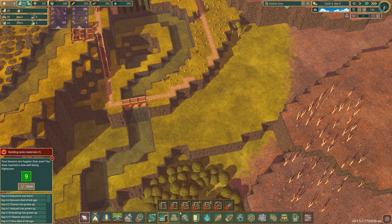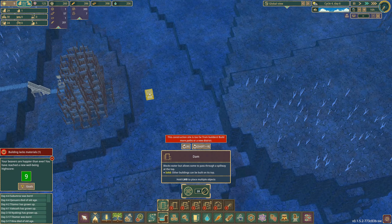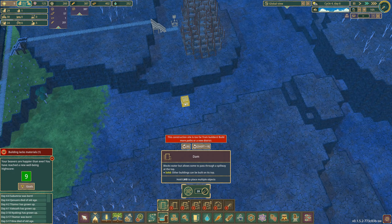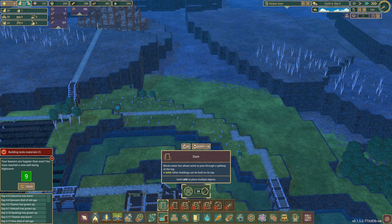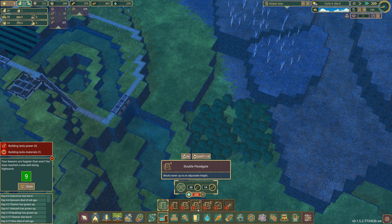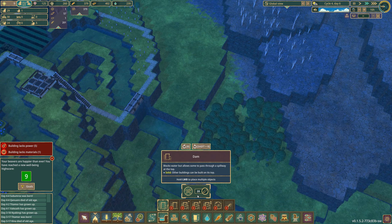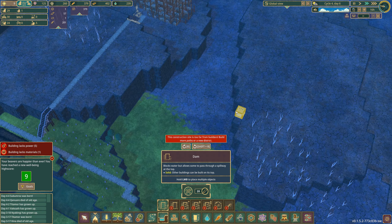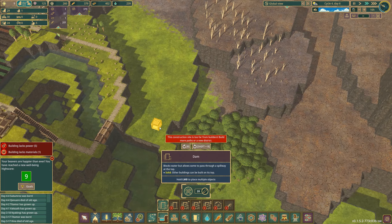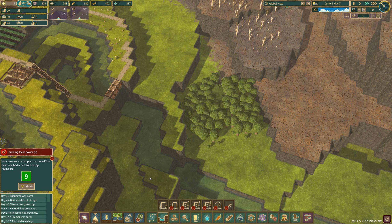I'm just wondering if you can build on top of this — you could always just channel water around here, and then this area becomes viable as a district. Truth be known, you could block this whole zone off up to about two levels to get this all wet. I'm wondering if that's even viable.